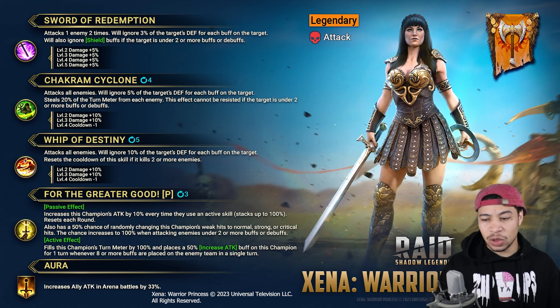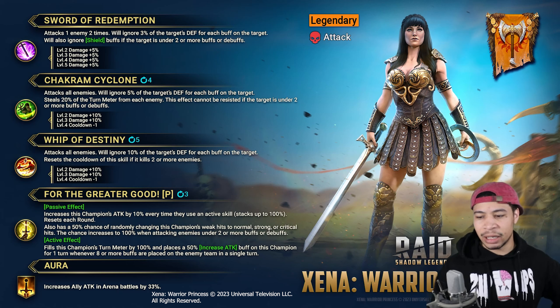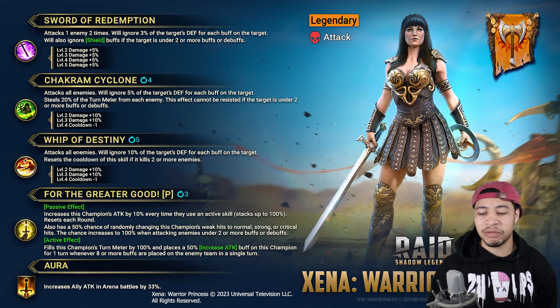Her passive increases her attack by 10% every time she uses an active skill, stacking up to 100%. It also has a 50% chance of randomly changing her weak hits into normal, strong, or critical hits. That chance increases to 100% when attacking enemies under two or more buffs or debuffs. So in arena, if enemies have buffs up, she's pretty much always going to land a strong, normal, or critical hit — that's pretty OP.